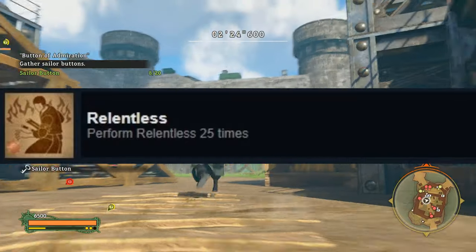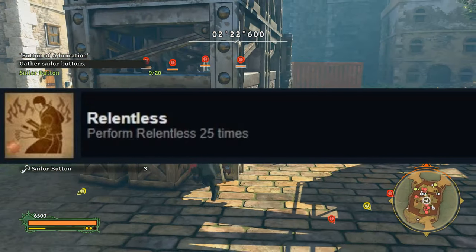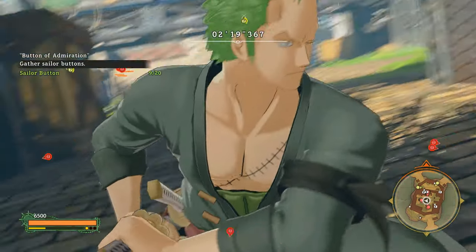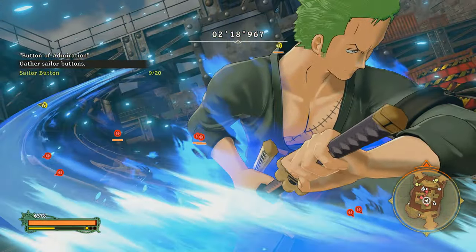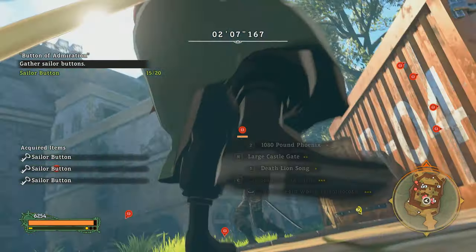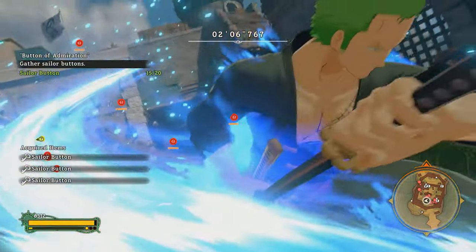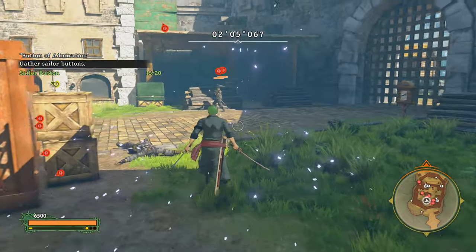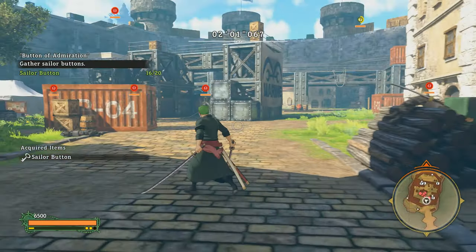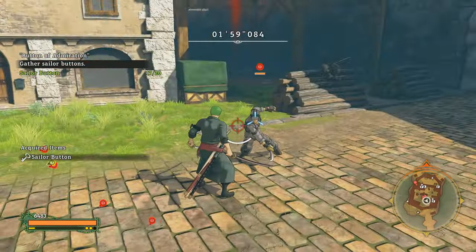Next one is Relentless. To achieve this, you just basically have to aim while attacking and you need to do this 25 times. Someone told me that using a skill while aiming also counts, and I did just that because I just one-hit everyone with a skill, so my suggestion is to aim while using a skill.